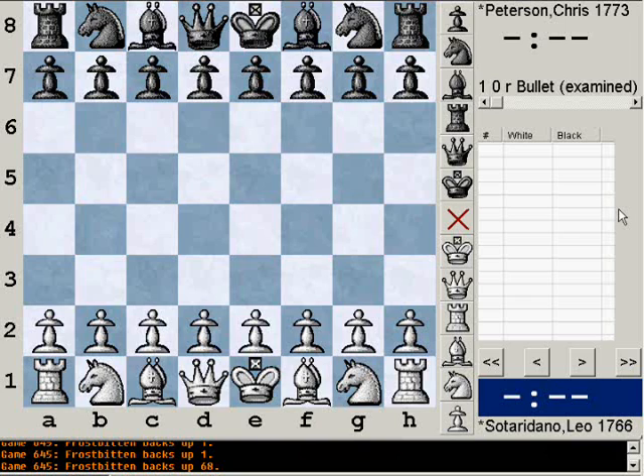The first game I'm going to show you is from round three. It was against a guy named Leonardo Sotaradano. I believe he is from the Philippines, but awesome name — Leonardo. He was 1766 at the time; he's probably an A player by now, but he's a very strong player.